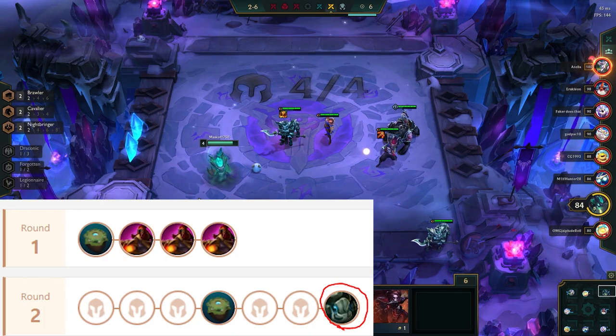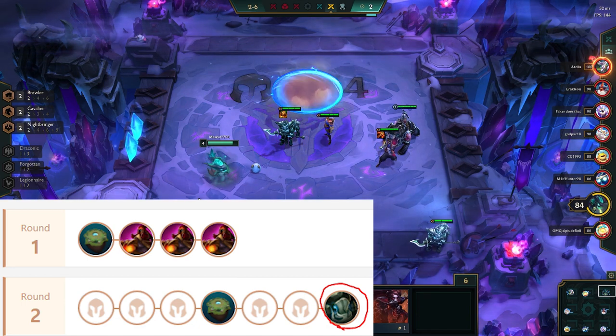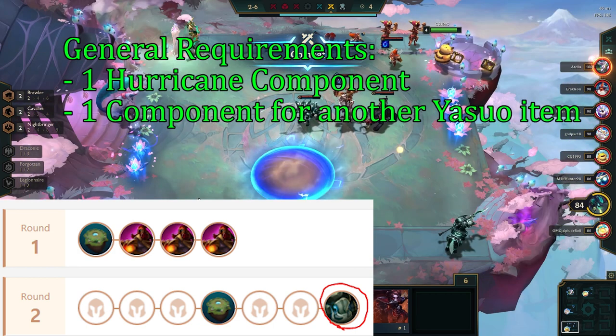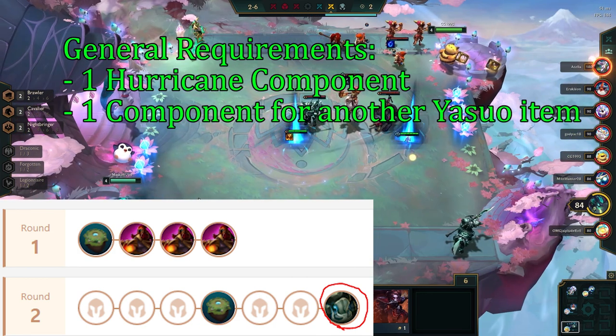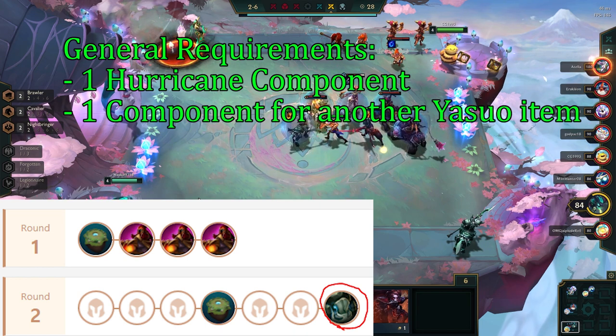At the Krugs round, you lean more towards a comp, and the general requirements to play reroll Yasuo is to have at least one Bow for Hurricane, and at least one component for another Yasuo item. The units we have here matter a little, as the more we have before we start slow rolling, the faster we will hit.